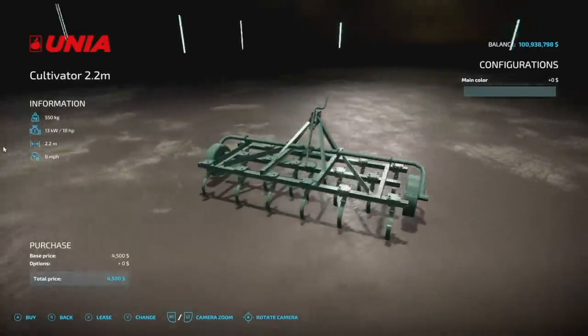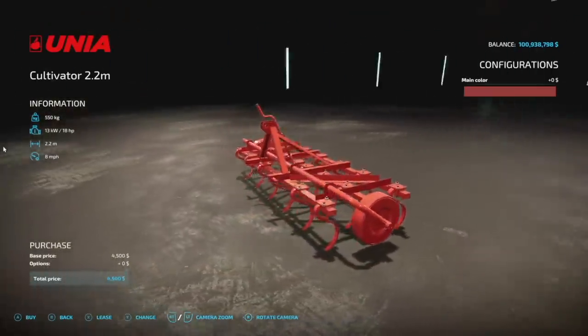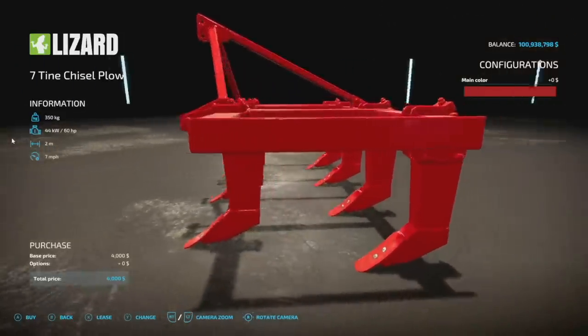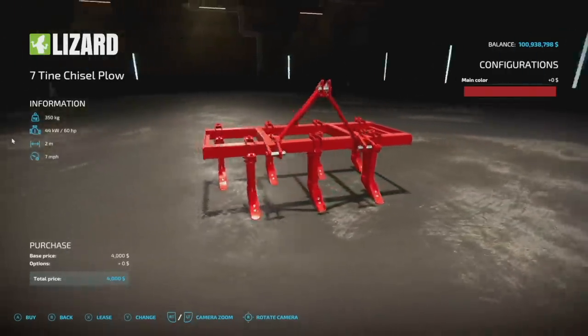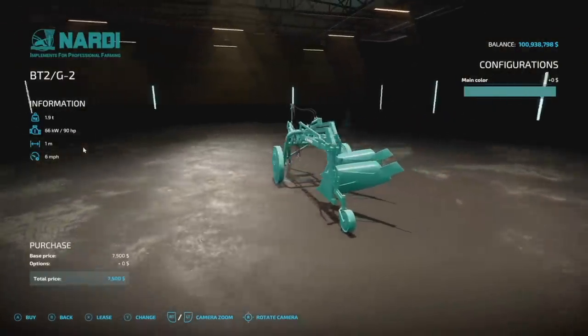Next is the Unio Cultivator 2.2 — it is a 2.2 meter cultivator, requires 18 horsepower, eight miles per hour. Does weigh half a ton so it's a little bit heavy, but if you've got a small setup this will work. Next up we got the Seven Tine Chisel Plow — despite its name this is a cultivator, 60 horsepower, 2 meter working width, seven miles per hour.